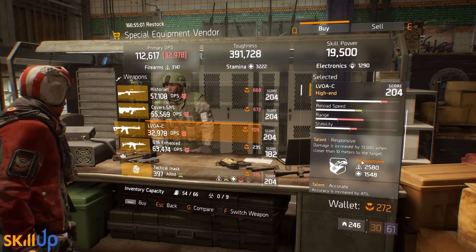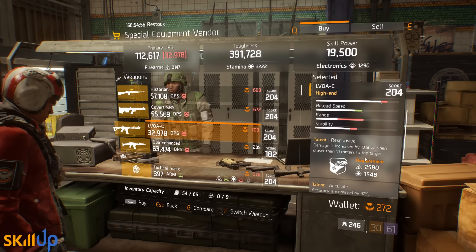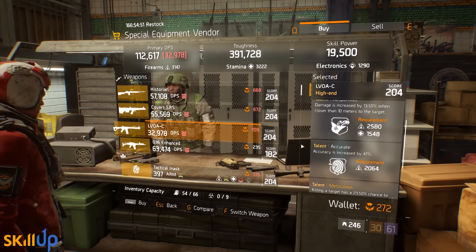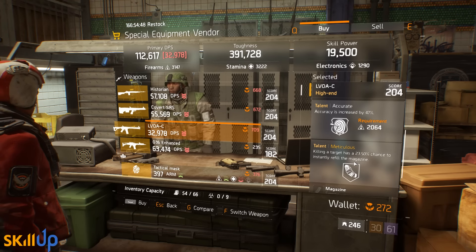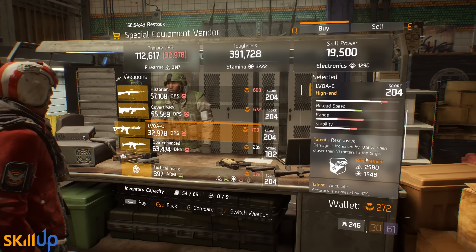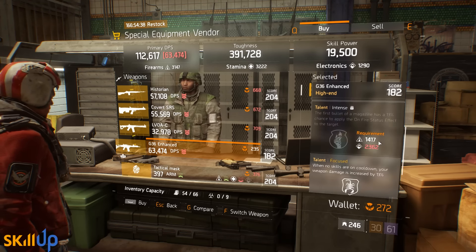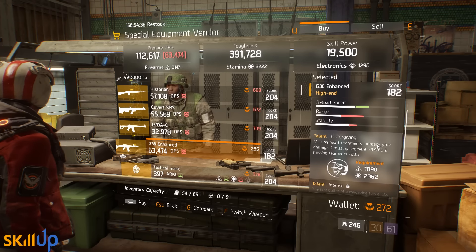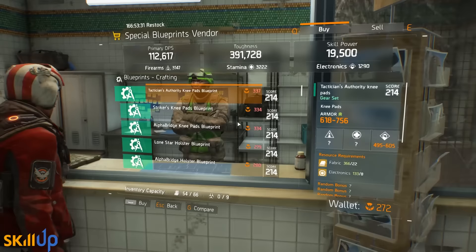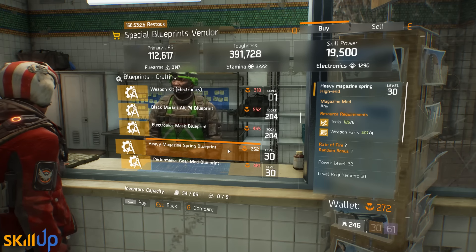Downstairs in the terminal, there's another special equipment vendor selling a Cobot SRS — an awful marksman rifle, do not use it. We've got an LVOAC with Responsive, Accurate, and Meticulous. Responsive isn't ideal since we're not aiming to use an assault rifle at 10 meters or less; Accurate is actually quite nice given the LVOAC's reticle spread; Meticulous we'd roll away. Either way it's 204, so I wouldn't recommend it unless it was for Alpha Bridge, and these aren't particularly strong Alpha Bridge talents.